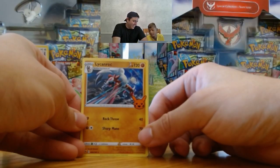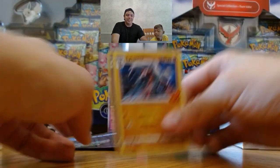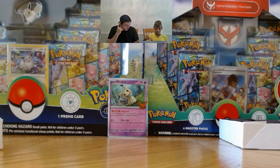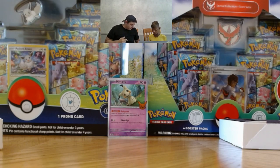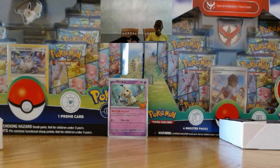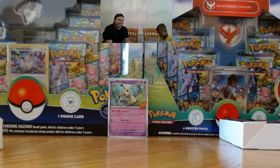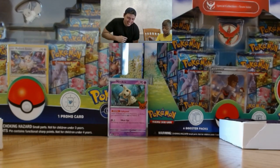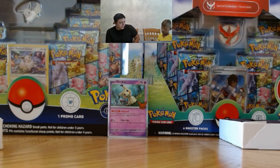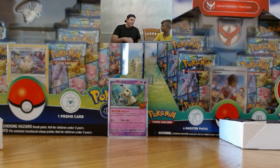Oh! Litten, rock. I need that one. Gengar and Shuppet. I think I have only one card left. That's fine. Are we gonna count? Yeah, let's count. One, two, three, four, five, six, seven, eight, nine, ten, eleven, twelve, thirteen, fourteen, fifteen, sixteen, seventeen, eighteen, nineteen, twenty, twenty-one, twenty-two, twenty-three, twenty-four, twenty-five, twenty-six, twenty-seven. You only need three more? Yeah.